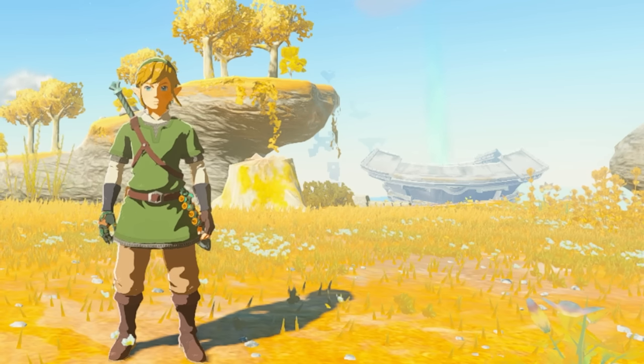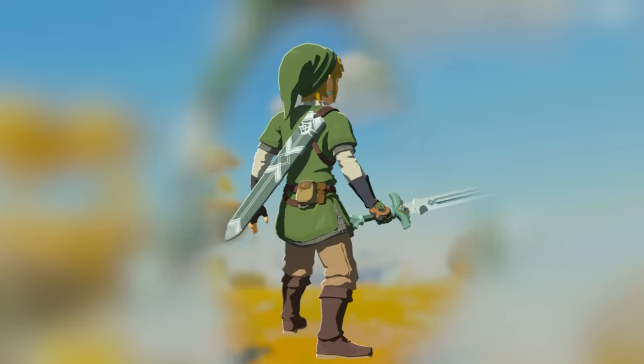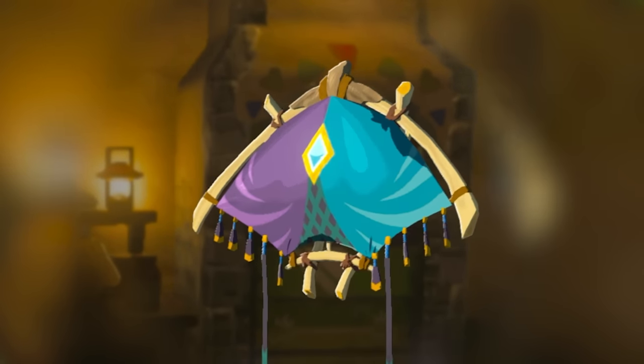The 30th anniversary Skyward Sword Link will give you the Tunic of the Sky set as well as the White Sword of the Sky. This sword does 24 damage. Skyward Sword Link also gives you the Sword Spirit fabric.